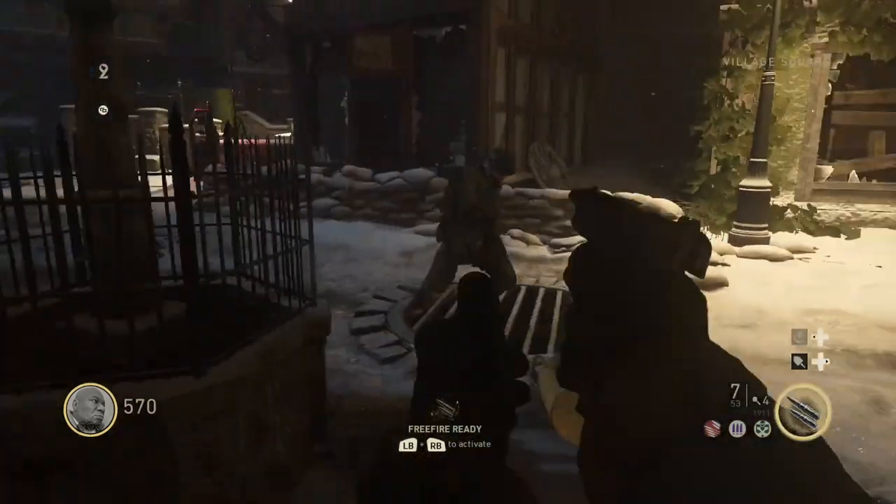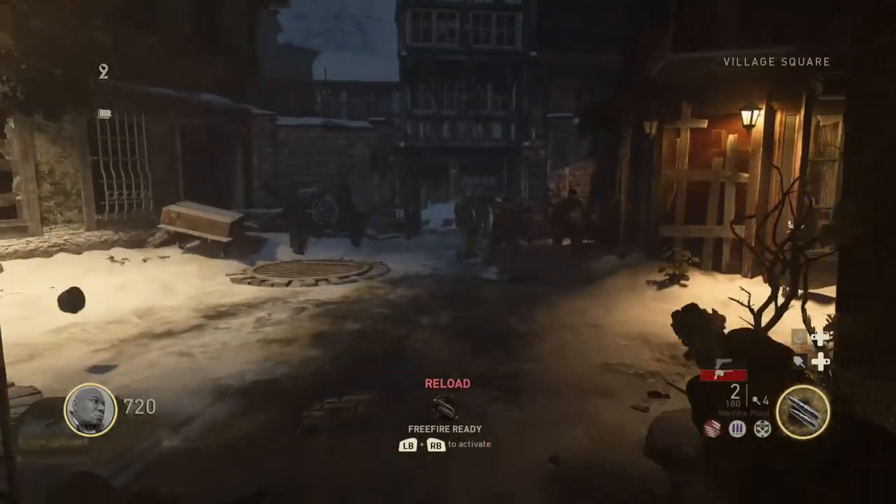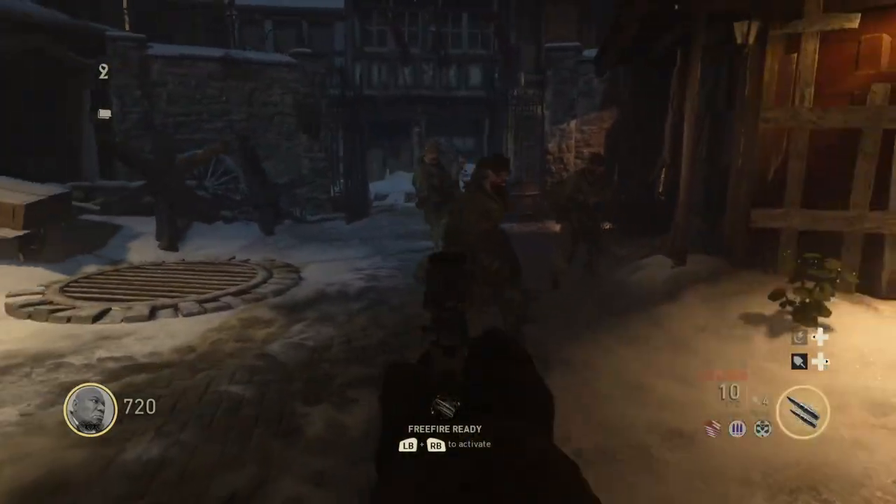What's up guys, it's CarefreeLlama and today we're going to be looking at how to turn the power on in the Call of Duty World War 2 Zombies map, The Final Reich.